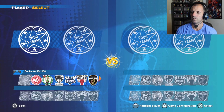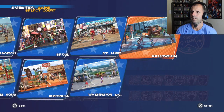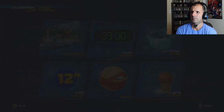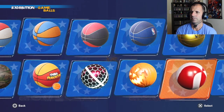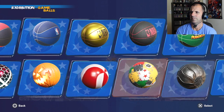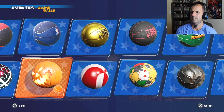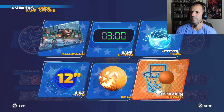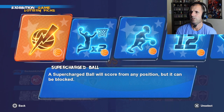Let's go into the exhibition real quick. I'm going to game config. Okay, so we got a Halloween court over here. Let's see what else we got. We got a pumpkin ball over here. What else do we got? Game links, lottery picks — I think there's a new lottery pick.